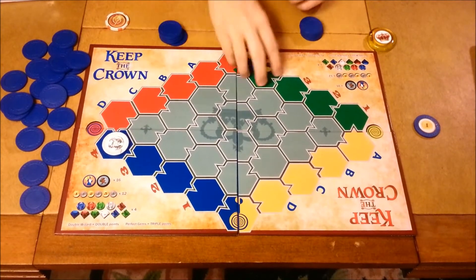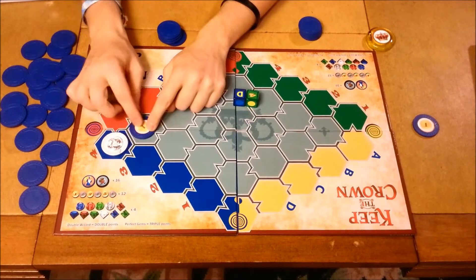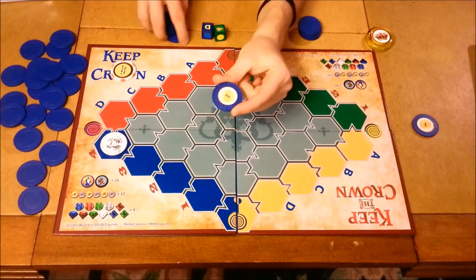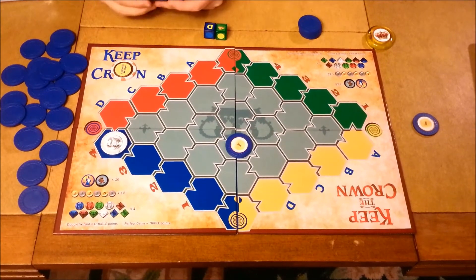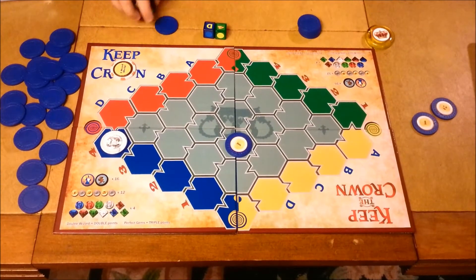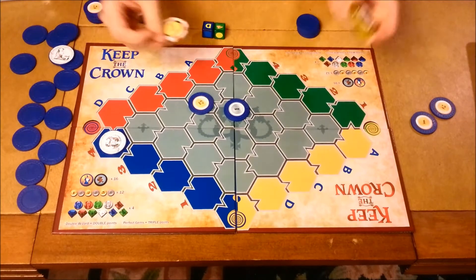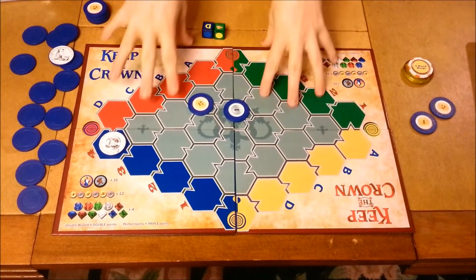Now this player rolls and gets D4. He draws and places at D4. But wait — he actually has the last-place special ability, which means he doesn't even need to roll; he can play wherever he chooses. Nothing in his hand really helps him this turn, so he plays it there and discards. You keep going back and forth, the board gradually fills up, people score more points, and the first and last place tokens change hands. Once the board is completely filled, you tally everyone's points and the player with the most wins. That, in a nutshell, is how Keep the Crown is played.